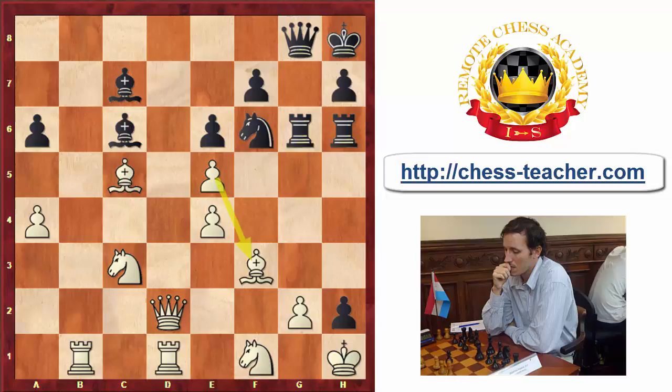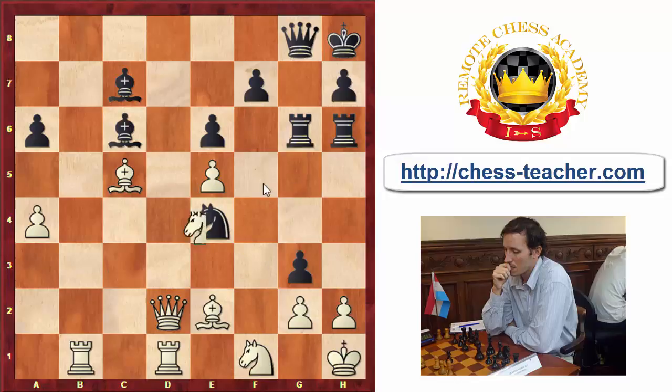Black took on e4, and after taking on e4, came the very strong defensive move Bishop d3 — a very good move that uses many defensive principles. The move h3 is not possible because Rook takes is very strong. After Bishop d3, White is again counter-attacking — wanting to take on e4, but also simplifying the position and exchanging pieces, which is very good when defending. If the bishop moves, Bishop takes g6 is a threat.